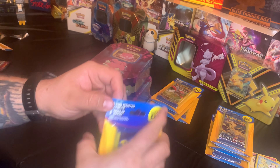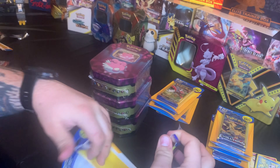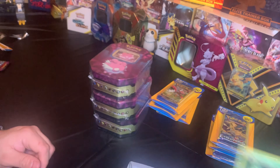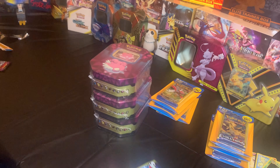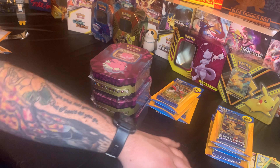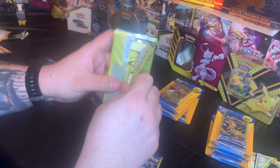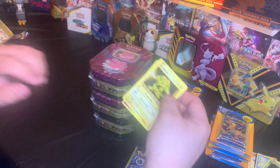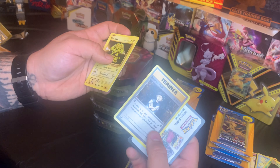Let's get into these XY Evolutions packs. I'm kind of excited about this — obviously we want to get the Charizard out of here, but we'll see how that goes. A Metapod. These cards are not as rare as the Base Set packs, they're just reprints, but they're still cool. I'm used to most of these artworks growing up with Base Set, Fossil, and all that stuff. Nothing there. Brock's Grit — that's a cool card.